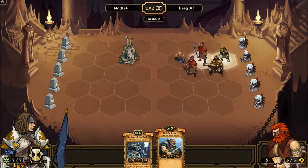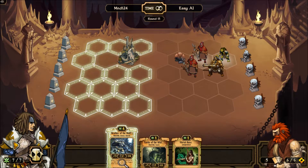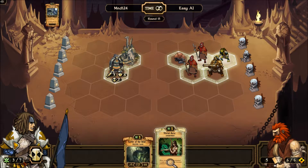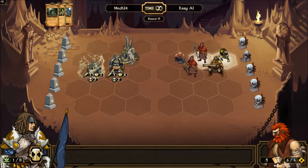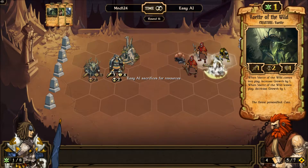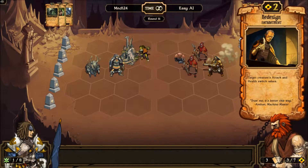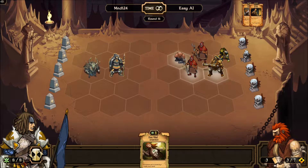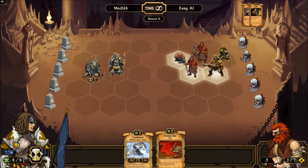I'm just getting fairly distracted talking to you guys here, sorry about that, so my gameplay is not exactly top notch here. But I will be putting this Brother of the Wolf here, giving him that poison enchant from before. I'm putting this guy behind him for that extra growth. These guys are really weak, but if you can keep them alive — that's not good. That guy is in a bit of a spot there.